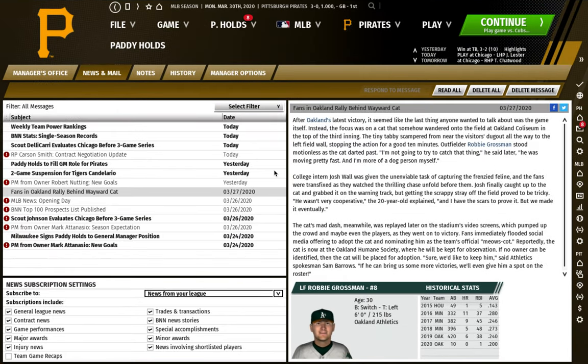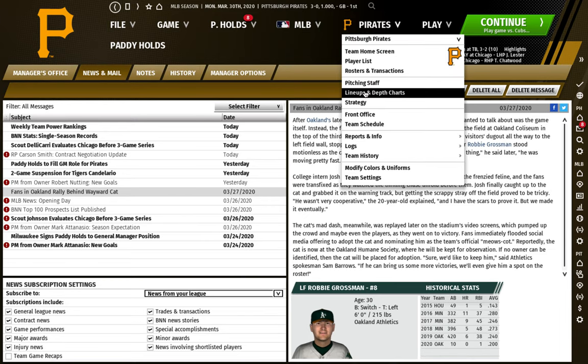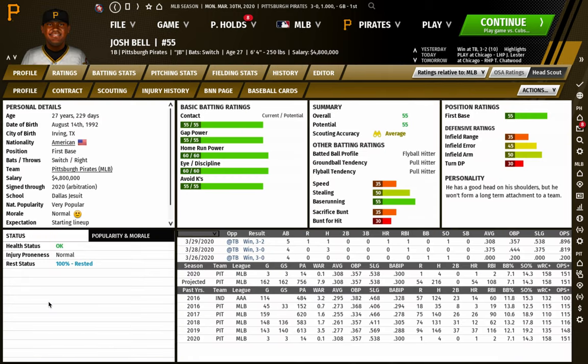This is a video about how to trade for prospects in Out of the Park 21. If you've decided you're rebuilding, want to trade veterans and certain pieces to build for the future, this is how I'd recommend doing it. I'm using the Pirates as an example — you can apply this to any team. I'm using Josh Bell as an example of a good player you might trade for prospects.